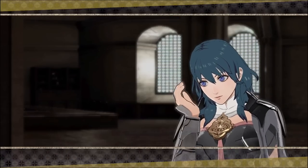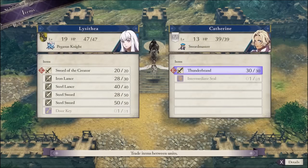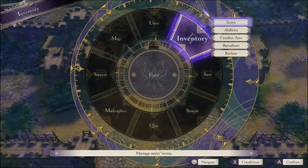The next phase in my master plan is to defeat Lorenz's Twitter rival in order to obtain Lysithea's birthright, and of course there's no better way to obtain one birthright than by using another birthright. Let's see that in action.